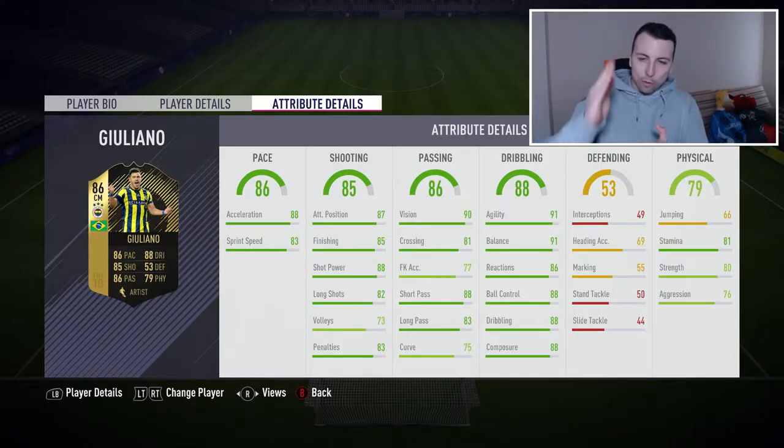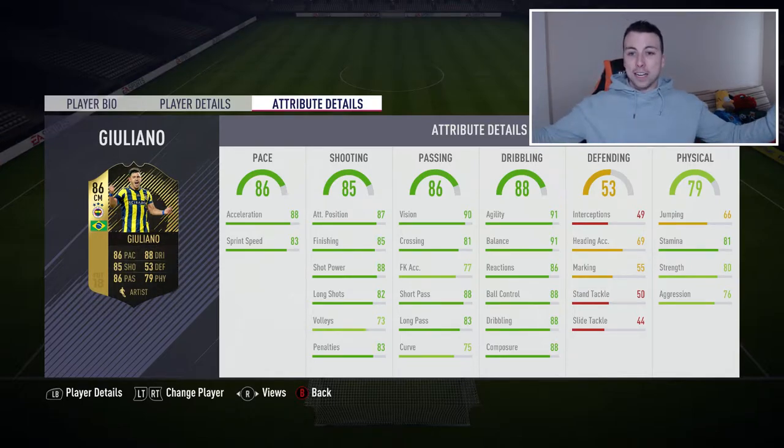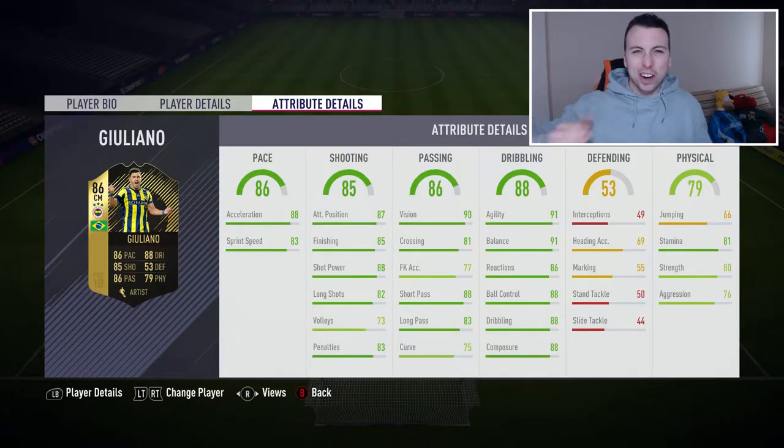Now his best overall attribute — dribbling, 88 overall. Agility 91, balance 91, reactions 86, ball control 88, dribbling 88, and composure 88. That is unbelievable — he's a dribbling machine. That R2 L2 dribbling is just going to be unbelievable with this guy. His defending overall is 53 — I'm not going to name the stats because he's an attacking midfielder, always pushing forward, so he won't be doing much defending. His physical is 79 overall: 66 jumping, 81 stamina, 80 strength, 76 aggression — not bad for an attacking midfielder, though he'll get knocked off the ball by big defensive midfielders.